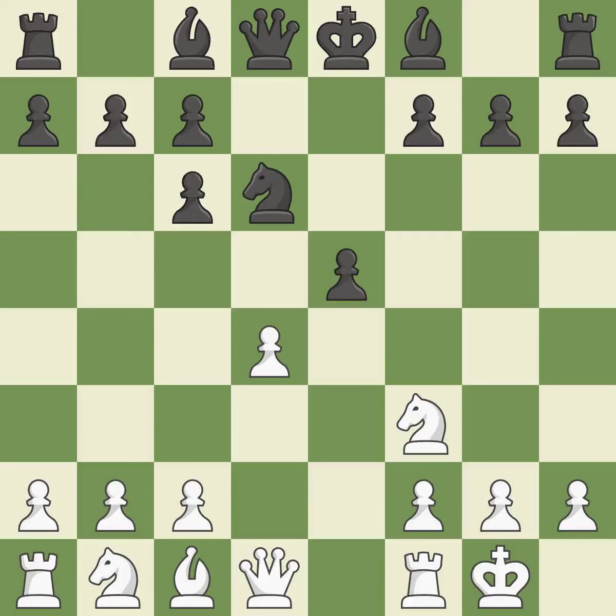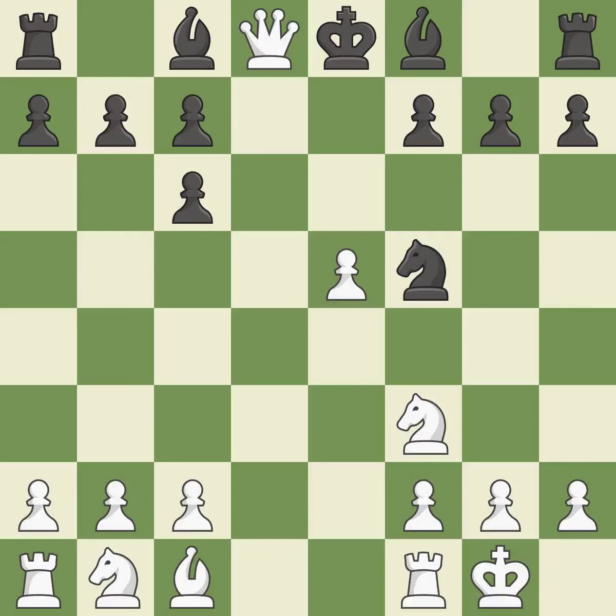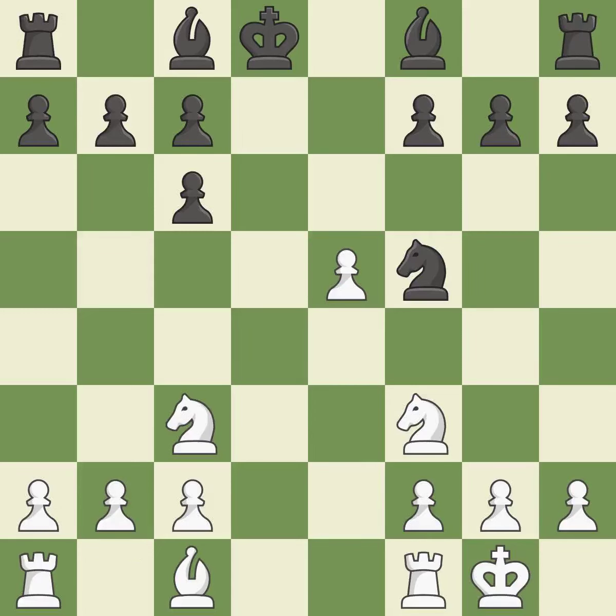Bxc6 captures the knight and forces black to double the C pawns. Dxc6 captures the bishop, opens up the d-file, and allows the light-squared bishop to develop. Dxe5 captures the E5 pawn, attacks the knight on D6, and controls the F6 square. NF5 moves the knight to an active square where it controls D4. Qxd8+ trades queens and stops black from castling. Kxd8 recaptures the queen. Nc3 advances the knight into the center, controlling the D5 and E4 squares. H6 controls the G5 square, preventing any Bg5+ or Ng5 ideas from white.